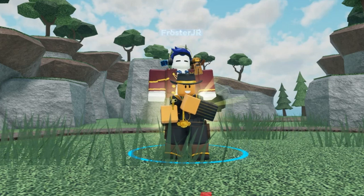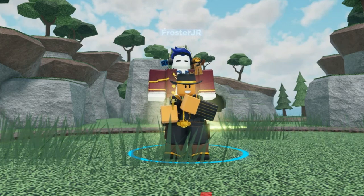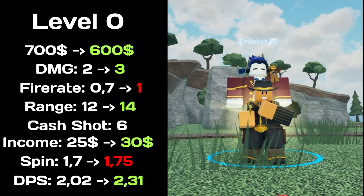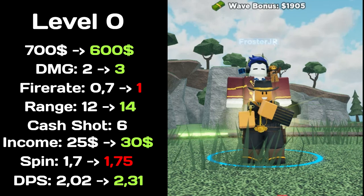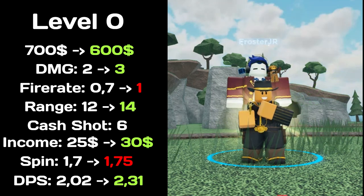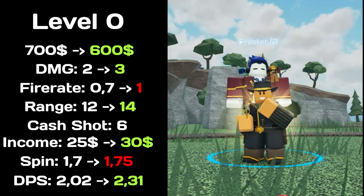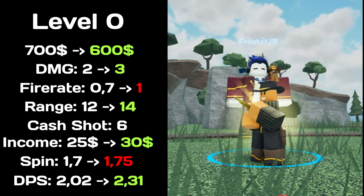Now let's look at Golden Cowboy stats, as it also got a massive buff. At level 0, the Golden Cowboy total price decreased to $600, increased damage to 3, fire rate increased to 1, range increased to 14, cash shots is 6, income increased at $30, spin time increased to 1.75. Total DPS increased to 2.31.